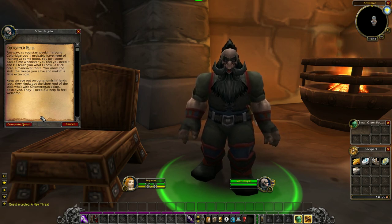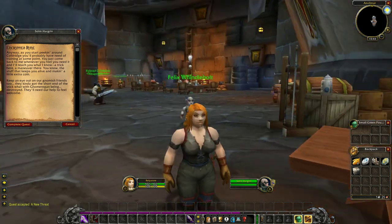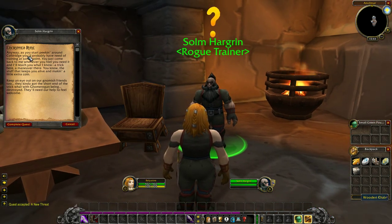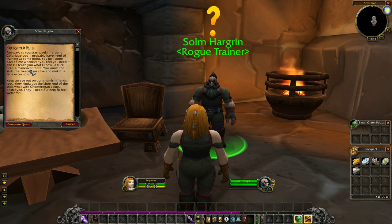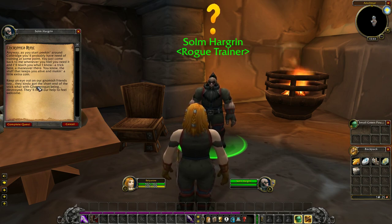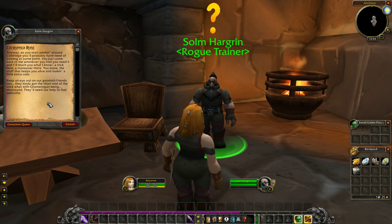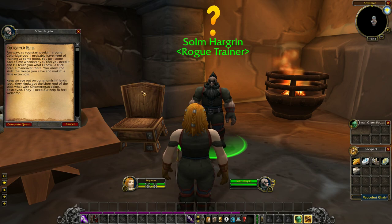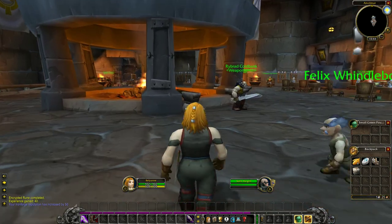If you haven't seen the other playthroughs, I am into reading any books or letters we come across — I'm more into the lore than anything else. The trainer continues: 'As you start peeking around Coldridge, you'll probably have need of training. Come back to me whenever you feel the need and I'll teach you what I know — the stuff that keeps you alive and makes a little extra coin. Keep an eye out on our Gnomish friends too — they got the short end of the stick with Gnomeregan being destroyed.' So the gnome city was just destroyed at this point in the timeline, and the gnomes have sought refuge with the Dwarves.